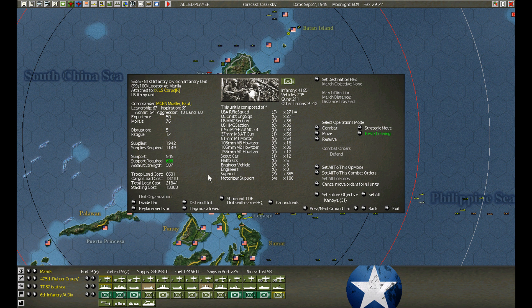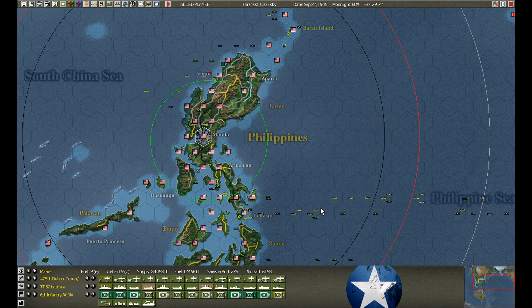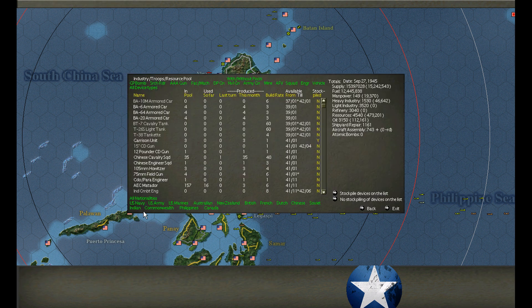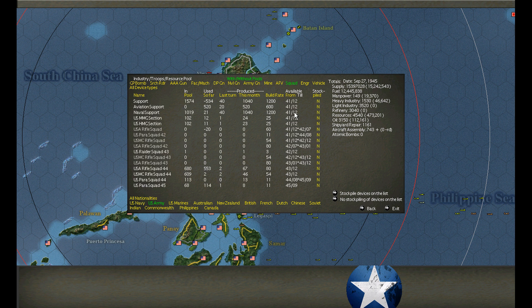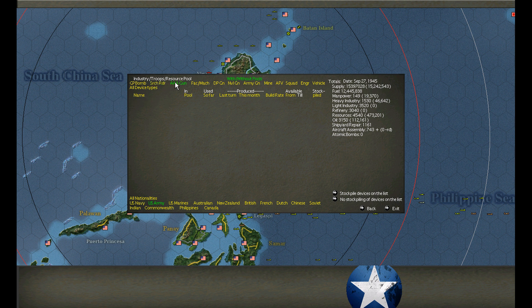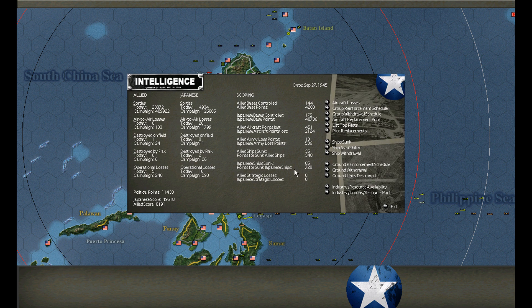I can't turn these others off — I can't say only do the rifle squads. You turn it on. I could go into industry here and filter it again, every single time we come in here. So we have 680 — theoretically we could just upgrade all of them, which would be great. We have enough engineers; we should be able to do it right across. But you have to keep track of this and keep coming back to this screen, checking one or two things at a time.